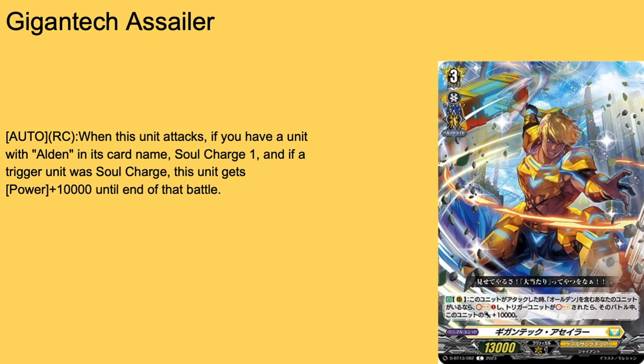Then we have D-Gant Tech Sailor — grade three, 13k base, reminding us that Alden is a thing. Auto rear guard: when it attacks anything, if you have a unit with Alden's card name — doesn't matter if it's vanguard or rear guard — soul charge one, and if that soul charge hit a trigger, this unit gets 9k for that battle. Not a hard once-per-turn, so if you find a way to re-stand it, it can swing for more. It basically nullifies both of Alden's soul blast costs, so all around a pretty solid grade three. If I were to scratch out one of the Aldens, this would be a four-of.